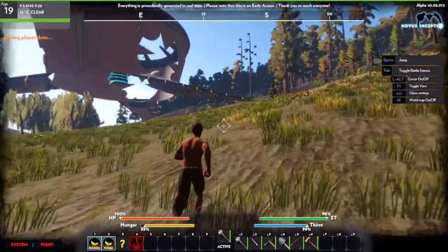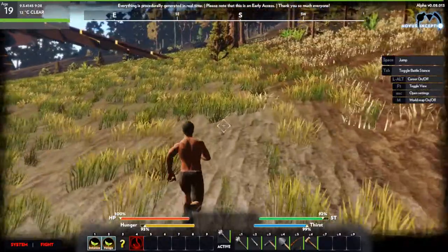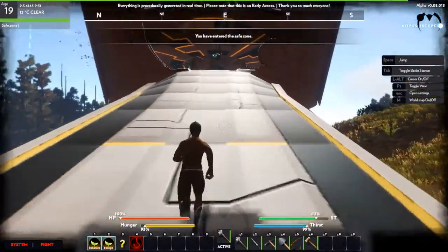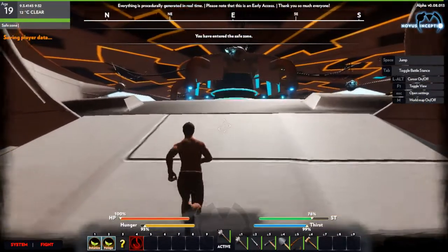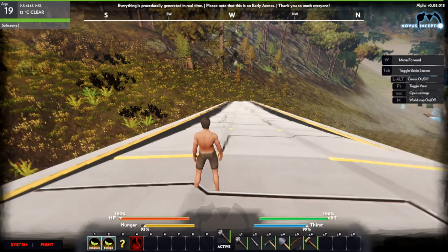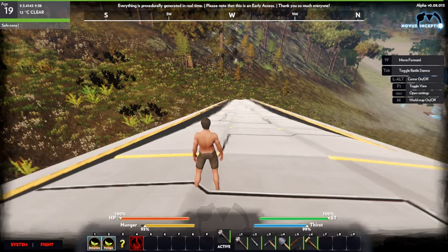I've started off Novus Inceptio by showing you guys very quickly how to gather basic materials, how to craft basic items, how to start building your home, how to collect the material required to build your home, how to cover your thirst, and how to deal with hunger. I'm going to cut this episode here and I will definitely be back with another one. I am enjoying this and I can't wait to get into the intricacies of it. So this has been a basic tutorial of Novus Inceptio from Atomic of Atomic One Nation. Signing out.